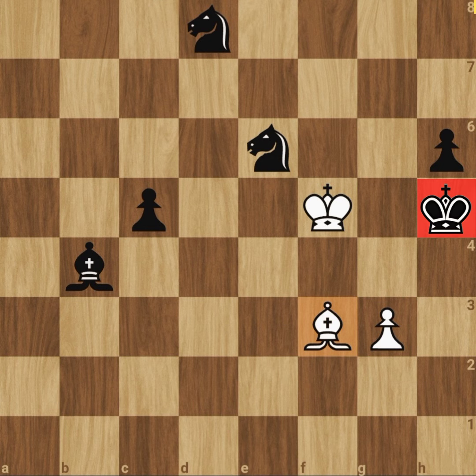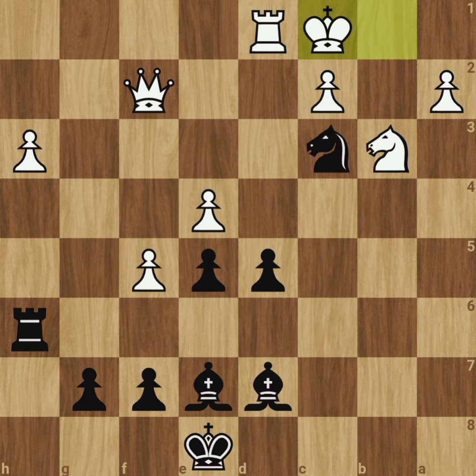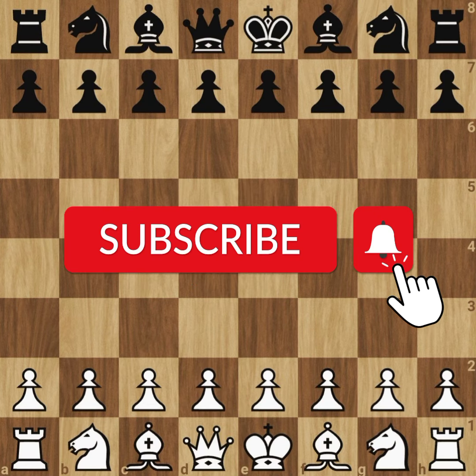Wasn't this an amazing chess puzzle? Well, here's another puzzle for you to solve. In this position, it is black's turn, and you need to find the best move for black. Leave your answers in the comments section below. If you like this video, give a thumbs up, and don't forget to subscribe and click the bell icon for regular chess videos. See you all in the next video.